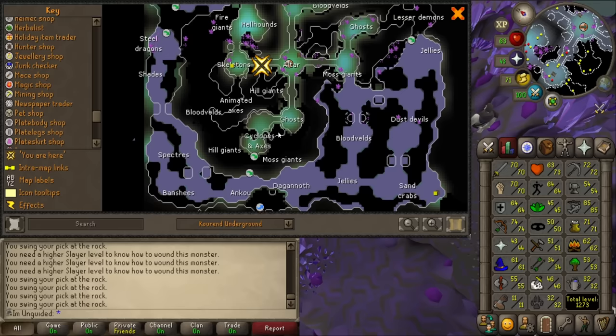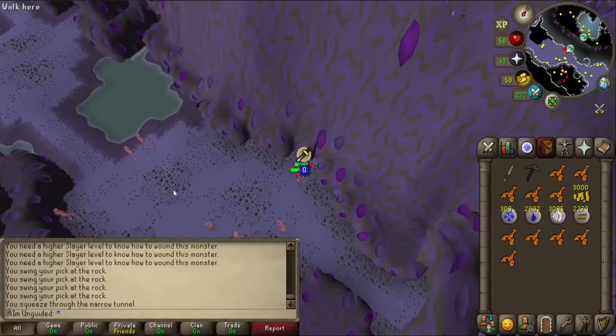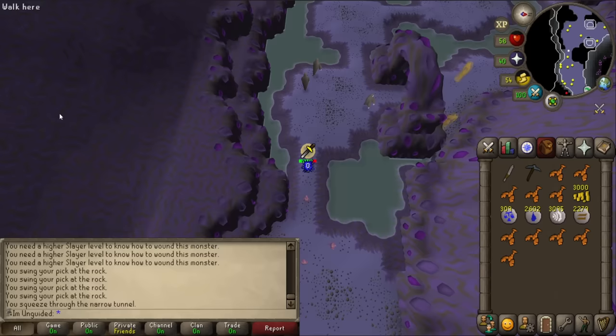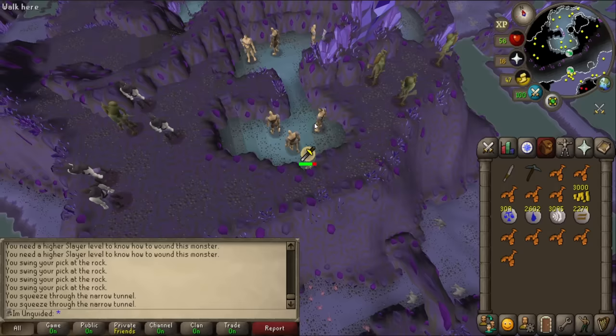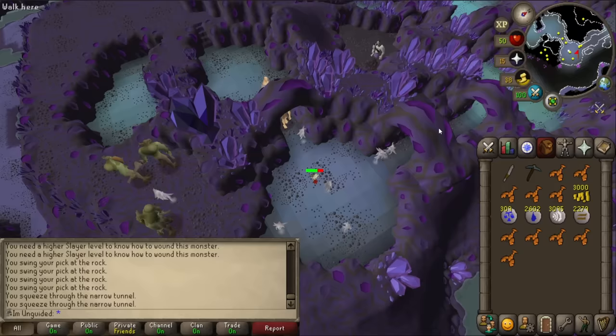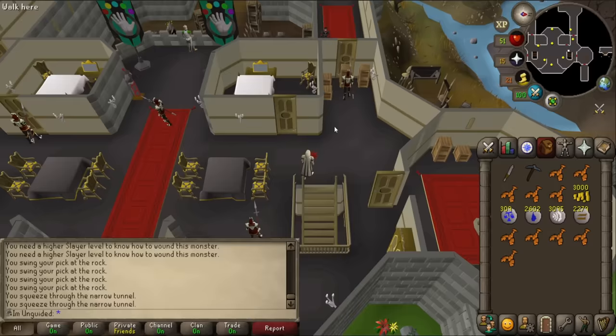There's an Agility shortcut. Let's go and see if I do have the level. I do! So Ankou are down here - there's some Banshees, which I can't attack because I think I need earmuffs. Oh my god, I'm getting really fucked up by them. They just completely drained all of my stats. I don't know why - I didn't think they would be aggressive. I started panicking because I couldn't teleport out. I now have no stats. I need to go to Ferox Enclave to regenerate.